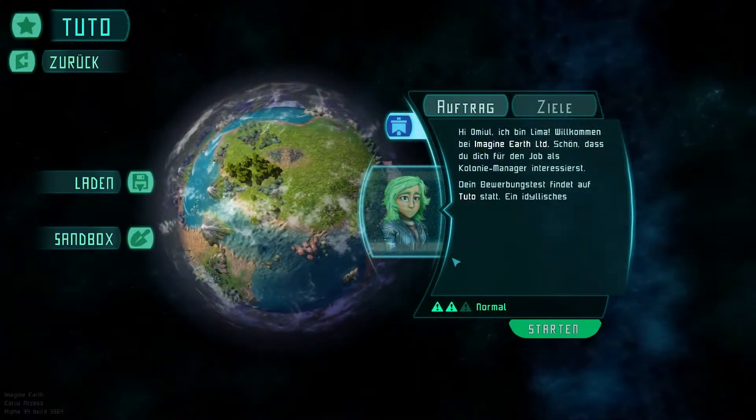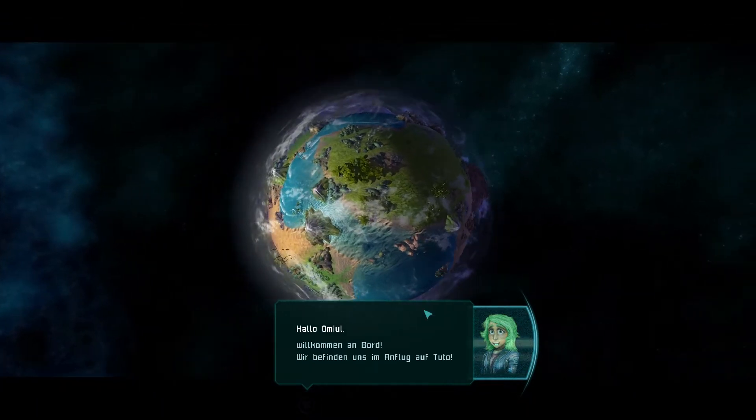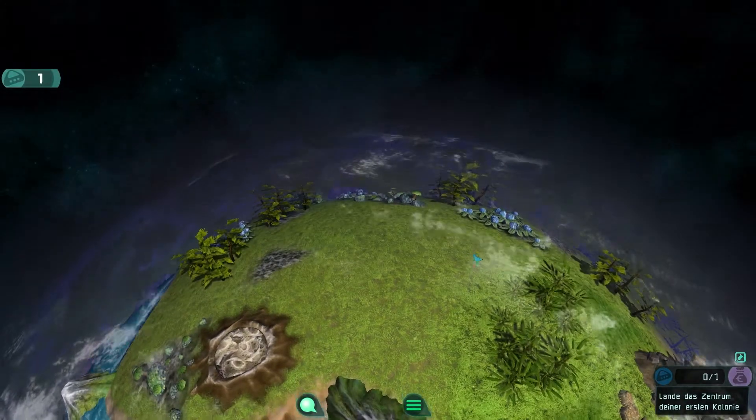The first mission on planet Tutor got reworked to make it far more entertaining and to introduce the new ability of crafting objects that you could only buy before. We came up with the workshop construct.